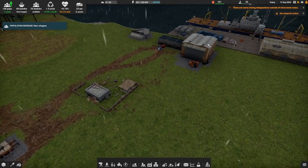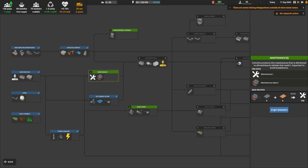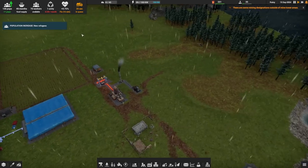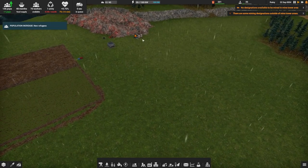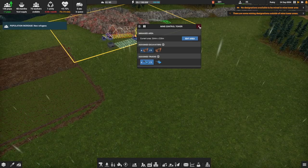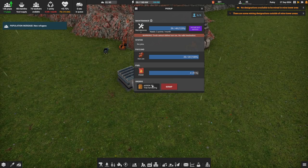Construction parts are going over there — excellent. What are we working on now for research? Nothing — let's get some maintenance done, that's a pretty important thing. Mr. Harvester needs to go get to work over here — assign him over there. We need a truck over there on this one as well. I'm going to bump this guy back down to two trucks. You're very confused, aren't you?